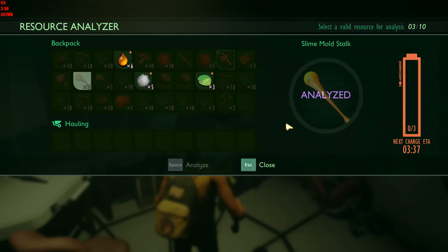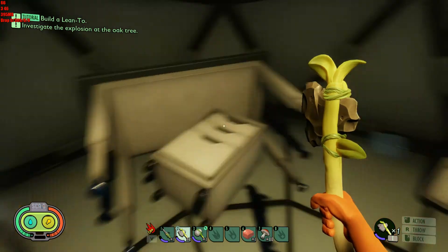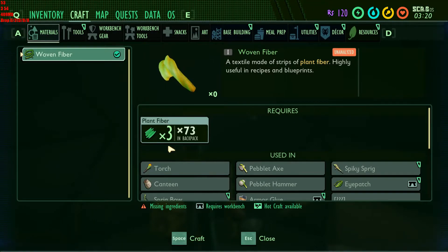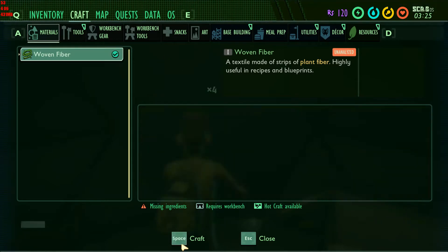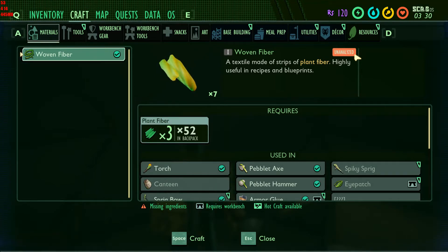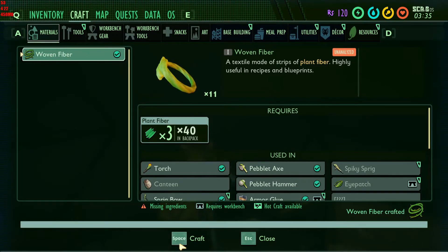We've got a lot of stuff, especially plant fibers — wow, like, especially. 20! Let's go to craft. I want to do a bunch of these because we've got so many of those. Oh, I like how it shows here if it's analyzed or not. So that's something we could definitely analyze. All right, now we've used up a stack. I wonder if these stack any bigger than the rope does.